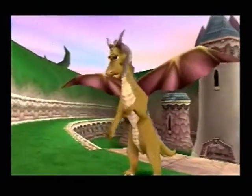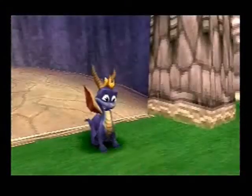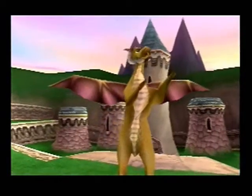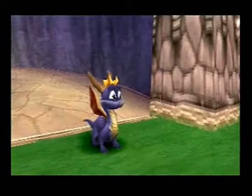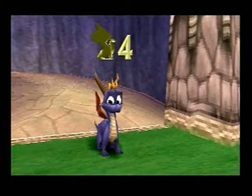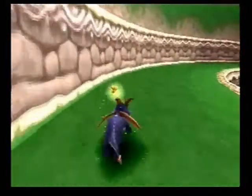Hey, Spyro! Press the jump button twice to glide, and don't be afraid — falling from high mountain peaks, plummeting into prehistoric glaciers. How bad? He talks like some sort of guy with an accent that I don't know about.